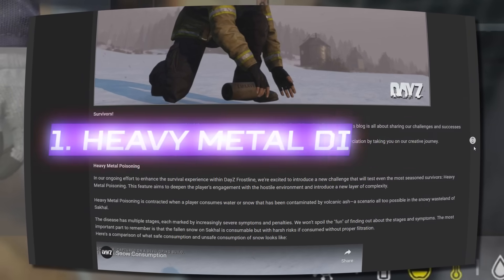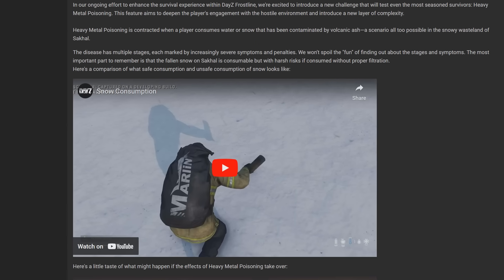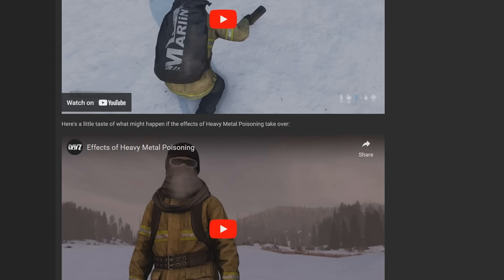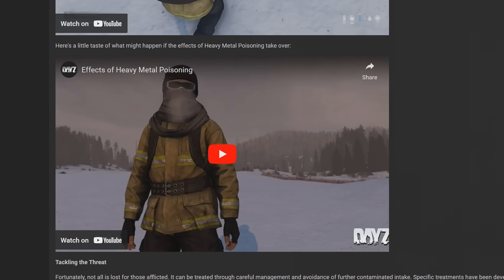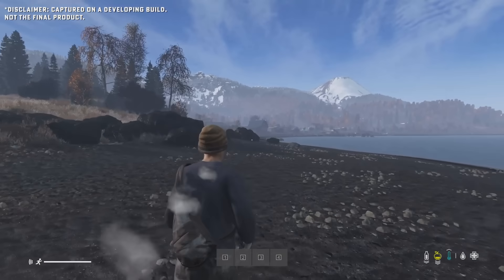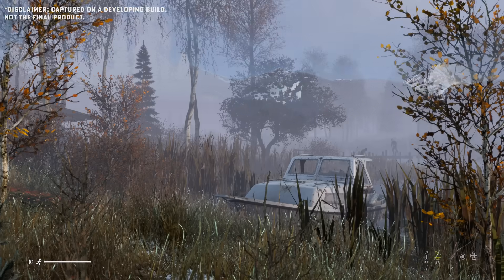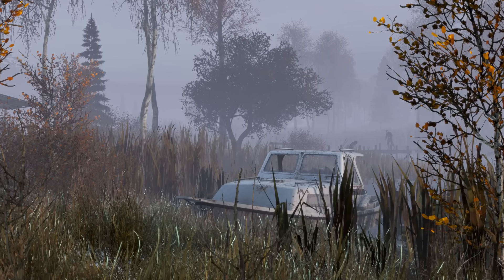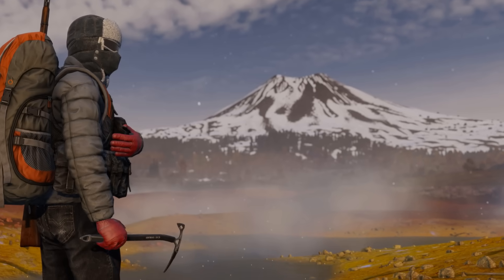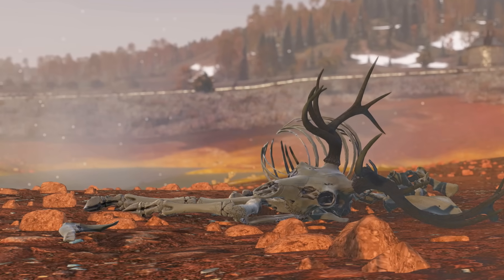Heavy Metal Poisoning will be coming to DayZ Frostline when it's released, which is contracted by eating snow on Sakhal. This disease comes from volcanic ash or chemicals from the volcano mixing with the snow, but can also be contracted from the water of Sakhal too. Whether or not all water gets contaminated is unknown, but it's likely that only the hot springs will have this new disease when it comes to water.